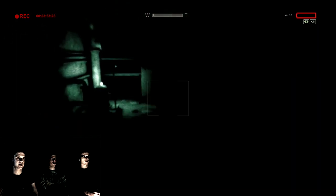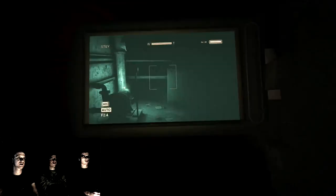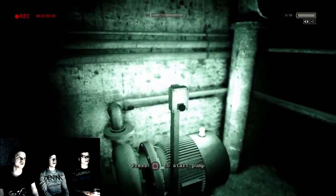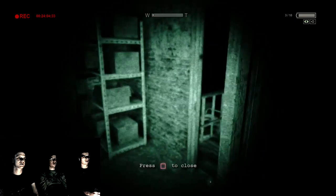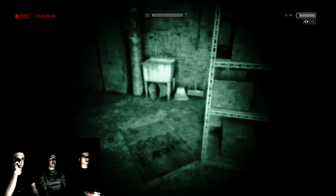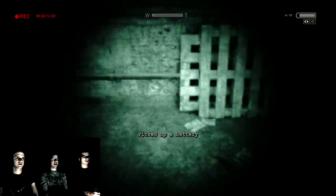The battery is almost dead, and he doesn't automatically reload. Close the door before you do that, because the noise of the generator will alert the guy. It's square. There's another battery in here as well. There's also lockers in here if you want to hide.